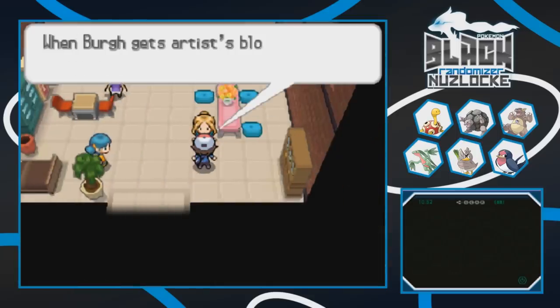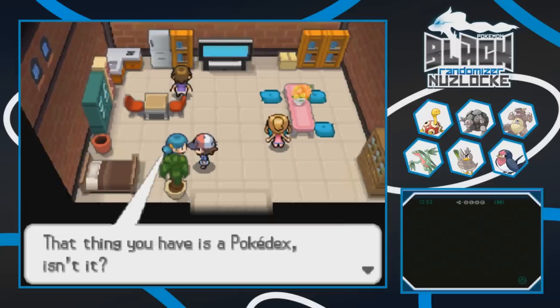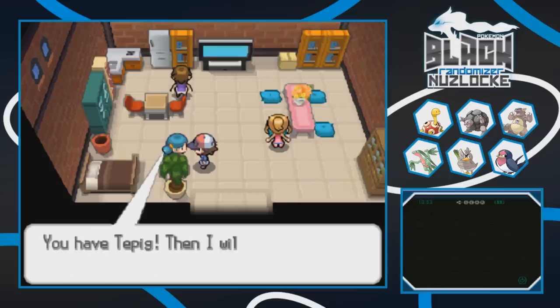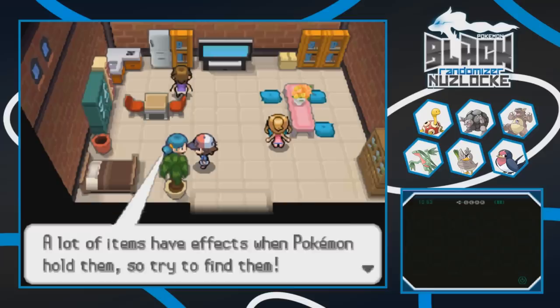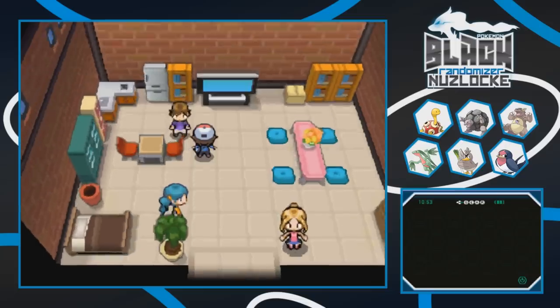Berg used this warehouse until two years ago. When Berg gets artist block, he comes back here to Nacrene City. This lady has a Pokedex and wants to know which Pokemon I chose at the beginning of my journey. I'm gonna go with Tepig because that's the slot we chose. She gives us a Charcoal - let your Pokemon hold it, it can raise the power of fire type moves. Charcoal could come in handy for Golem or Grovile since we have fire moves.